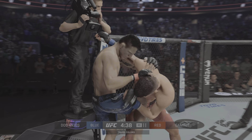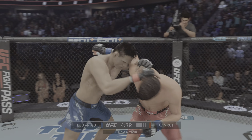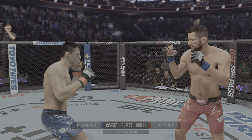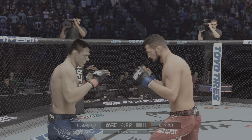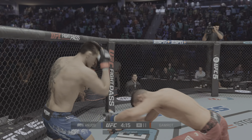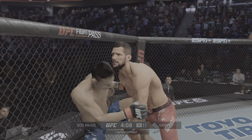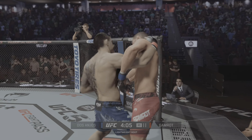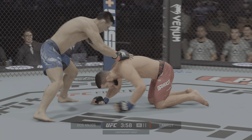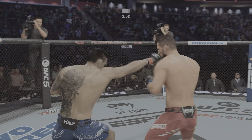Beautiful! And a nice job at least staying upright on that. He caught the kick. Straight punch lands. And there's a takedown attempt. Takedown defense is there — making this clinch work count, lands the punch there. Stuffs that takedown attempt without issue. Dos Anjos gets back up. Nice nuke punch.